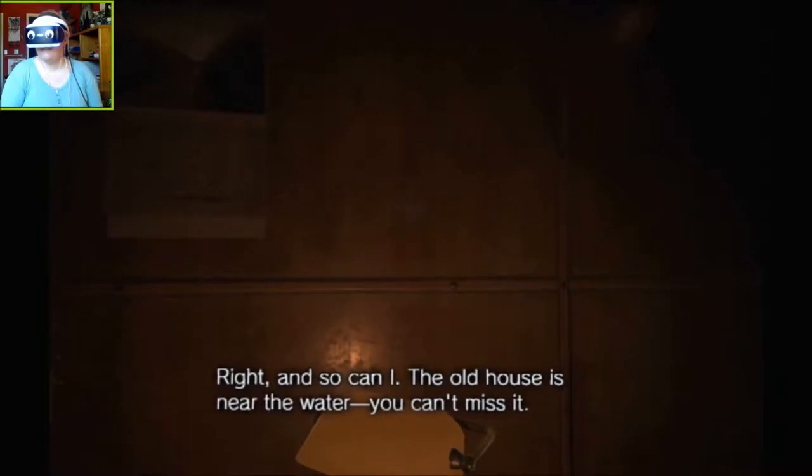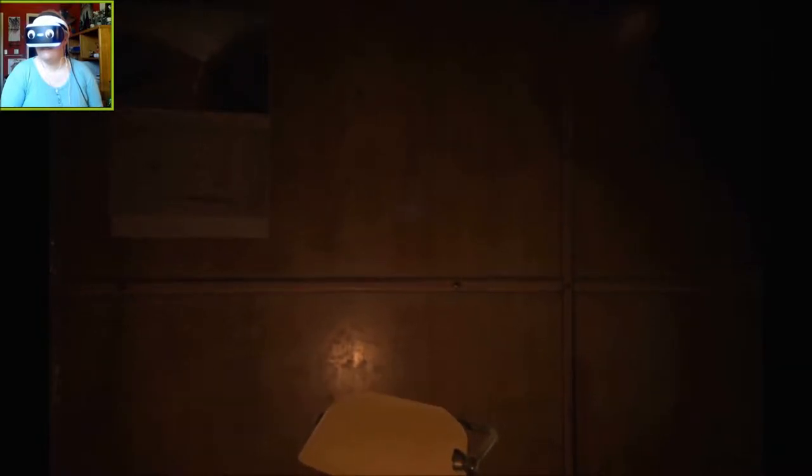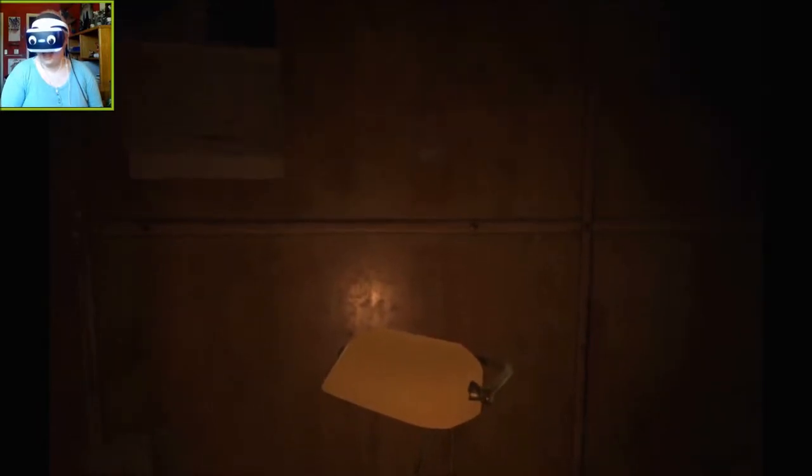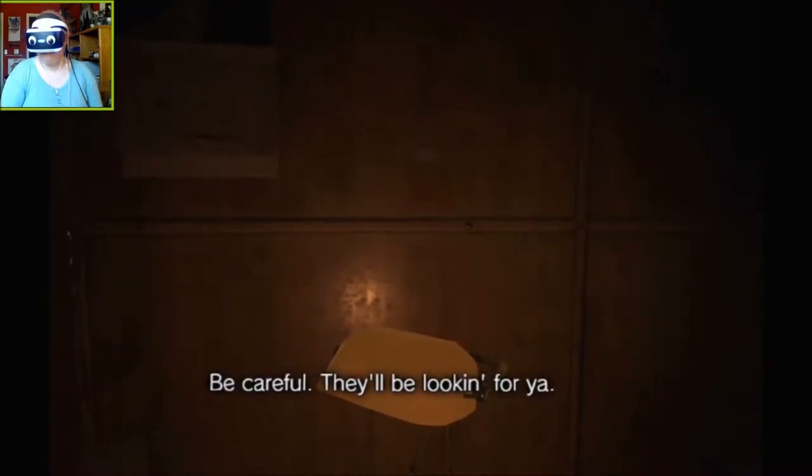But my mother has hidden some inside the old house somewhere. Your mother, huh? So if I get this thing, I can help Mia and we can get out of here? Right, and so can I. The old house is near the water, you can't miss it. I just hope you can handle my mother. Be careful — they'll be looking for you. Great!